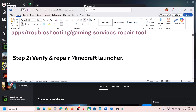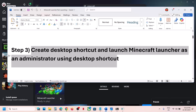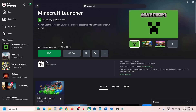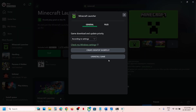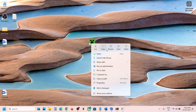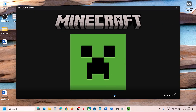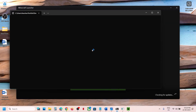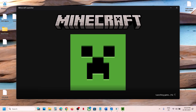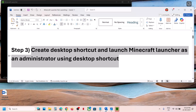If still not working, the next step is to create a desktop shortcut and launch Minecraft launcher as an administrator. Click on the three dots, click manage, then click on create desktop shortcut. Go to desktop, find the Minecraft launcher shortcut, right-click it, and run as administrator. Click yes to allow and then check.